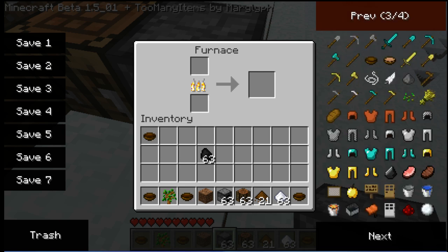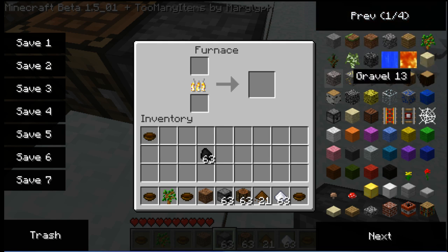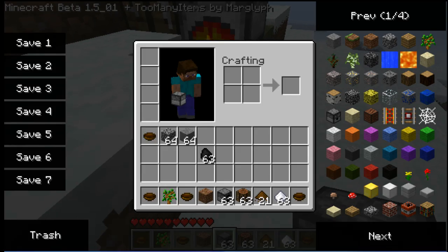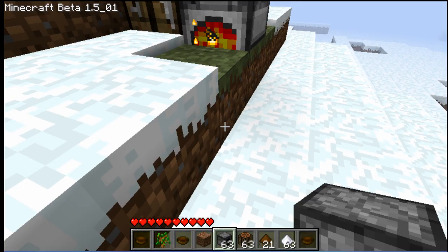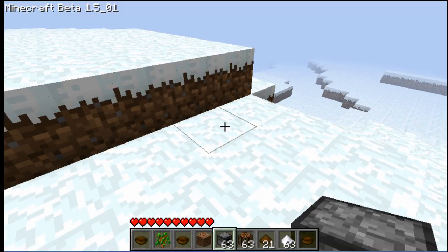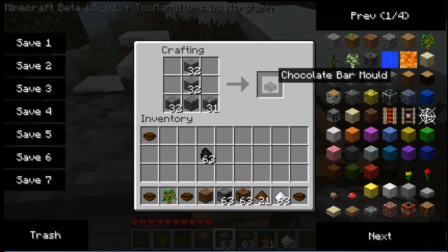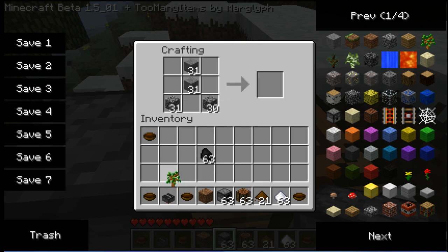Now to make our chocolate bar mould. What you need is three cobblestone and some normal stone. You go to your crafting table, put your stone here and your cobblestone at the bottom, and that will give us a chocolate bar mould.